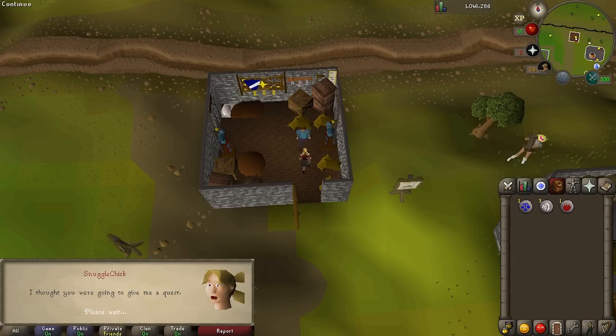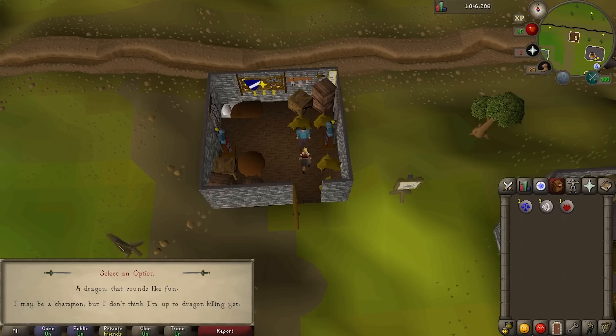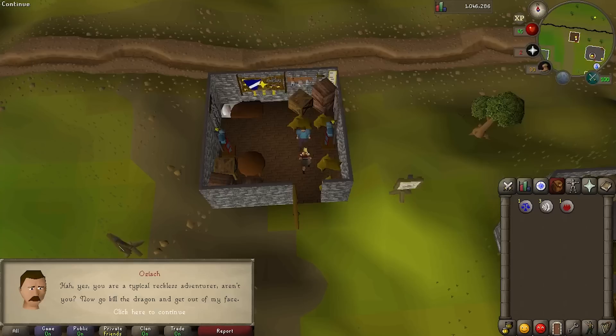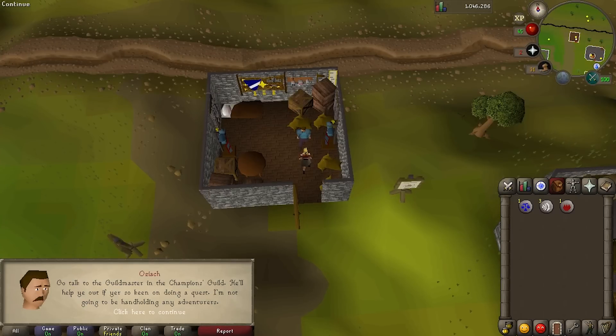Say "I thought you were going to give me a quest." So he comes up with a task he doesn't think anyone can complete: slay the Dragon of Crandor. Say "A dragon? That sounds like fun." Oziak, impatient for you to leave, says go talk to the Guildmaster if you have any questions.